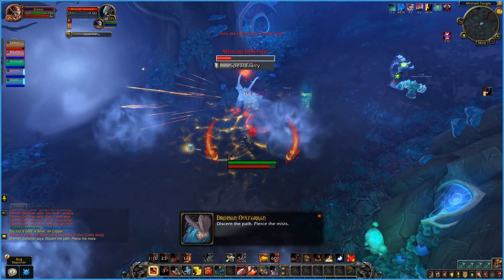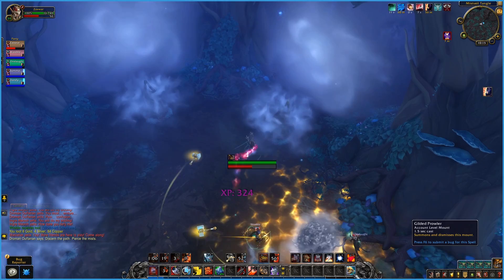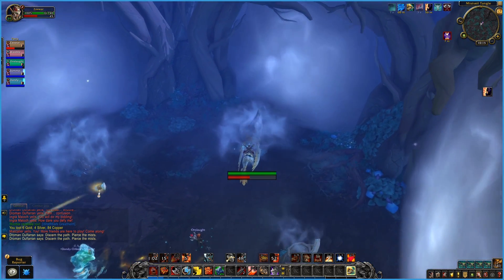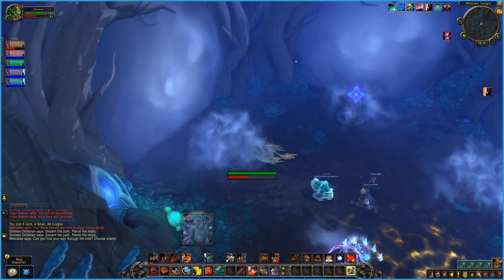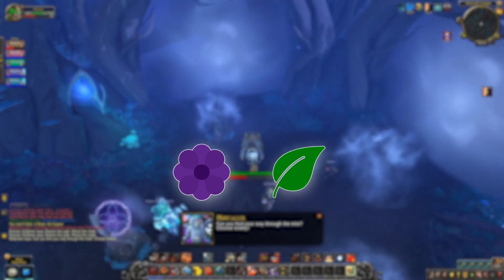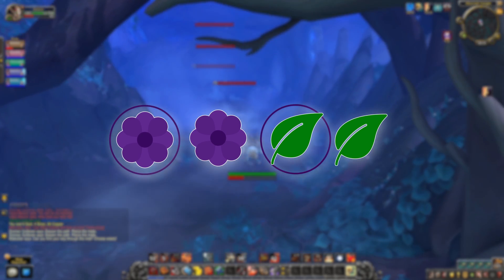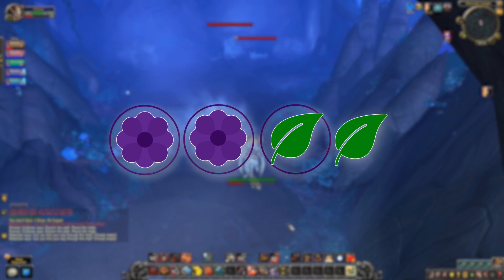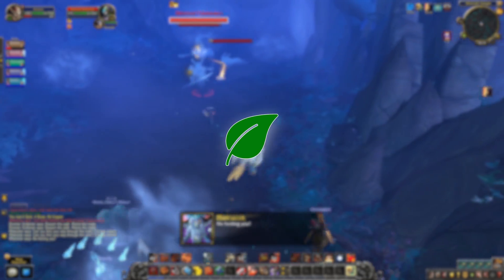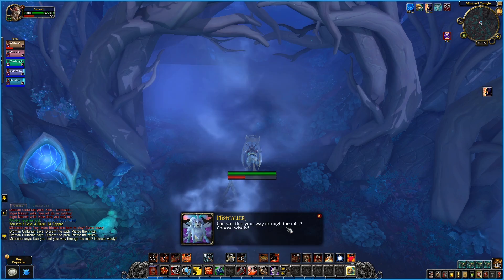Mistcaller is the next boss. To get to the boss, you'll need to go through a puzzle-styled maze. The easiest way to explain the maze is that there are always four symbol options, and you need to find the one symbol that is dissimilar to the other three. The options are purple flower or green leaf, and they are always with or without a circle. So if there's a green leaf with a circle, two purple flowers with a circle, and a green leaf without a circle, you would choose the green leaf without a circle.